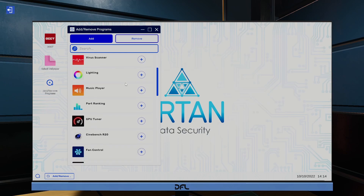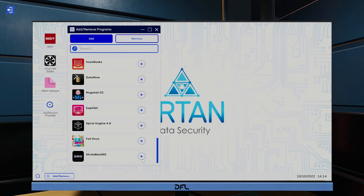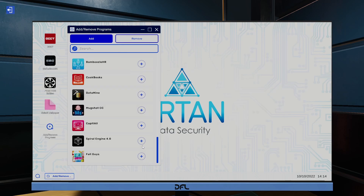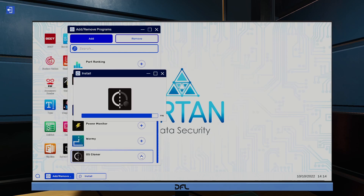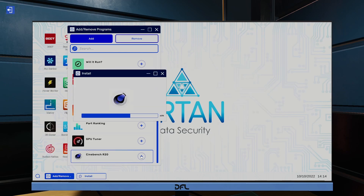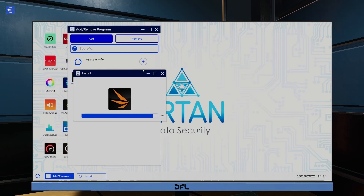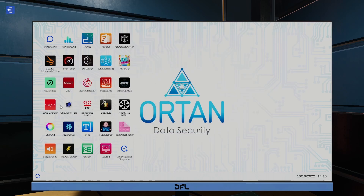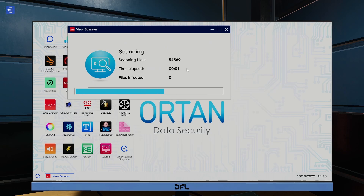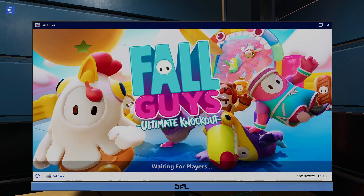This is better. Cinebench. Is there a CPU thing here? What's PCBS MOS? Let's just go mad and install everything - then we don't have to go through this trauma next time. Some of these are taking longer to install now. I thought we already had the music player on this. 3D Mark. System info. Is it recognizing the new CPU? Should we scan for viruses? Fall guys - does this actually work? Waiting for players. Boo.